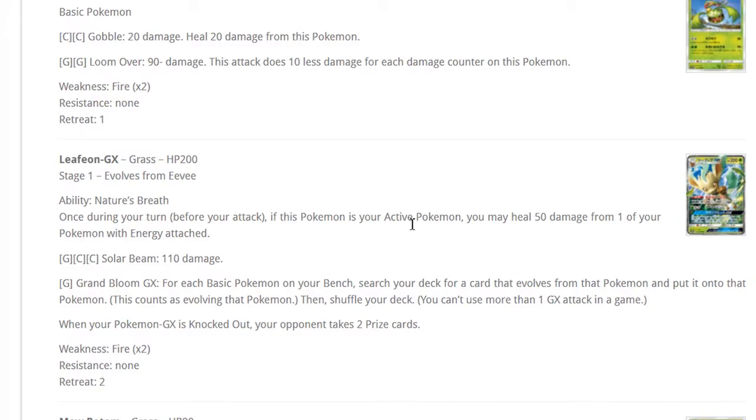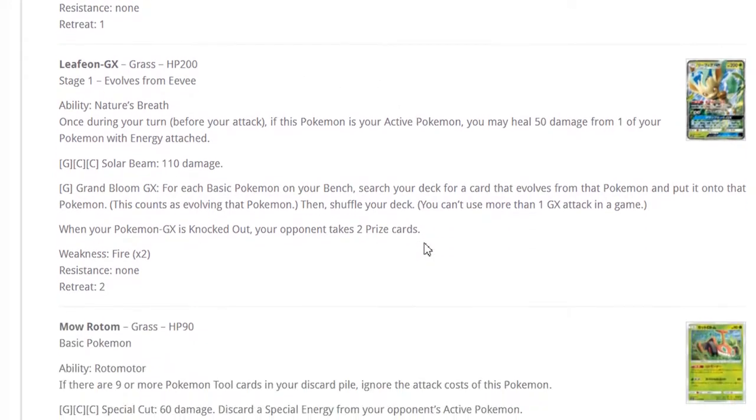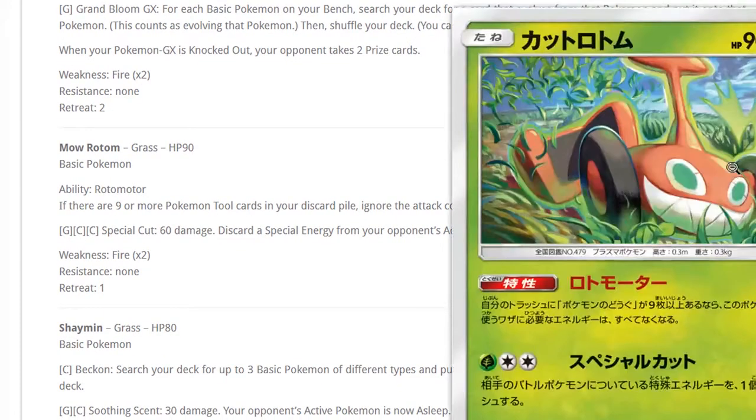People are talking about Leafeon in Zoroark-Decidueye but I don't like it because you have to play more grass energy — you already play two or three in that deck. I do like the idea of Leafeon GX with the promo Lurantis, with other Eevees on the bench evolving into Leafeons and Fomantis into Lurantises. The Lurantis promo means 20 more damage, so 110 becomes 130, plus 150 with Choice Band — that's 180 for grass plus CC, which is efficient.